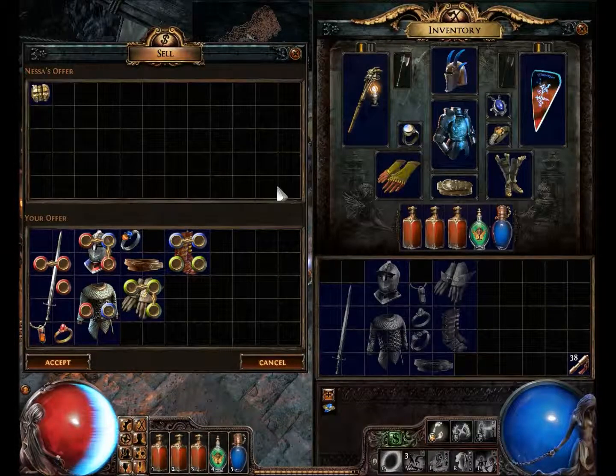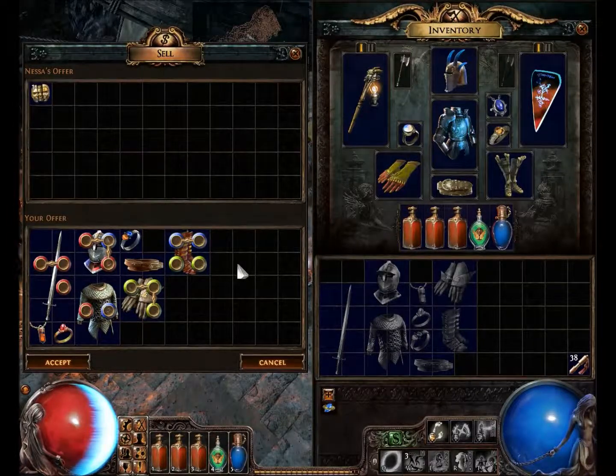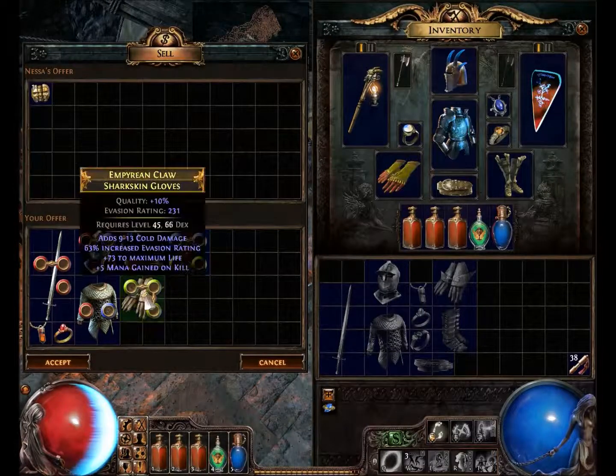Now, if these are all unidentified, it doubles the Chaos. Or if they're all 20% quality, it gives you 2 Chaos. And if they're all 20% quality and unidentified, you get 3 Chaos. But that's not really worth it, because identifying your rares is important.